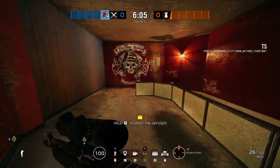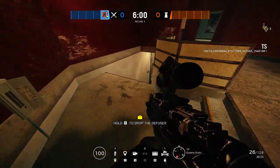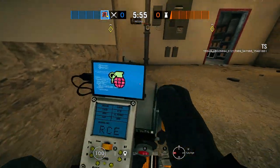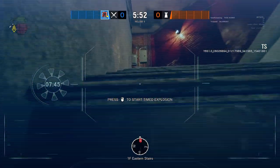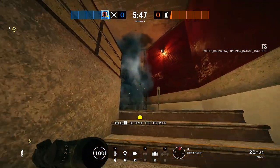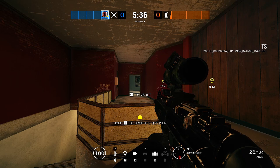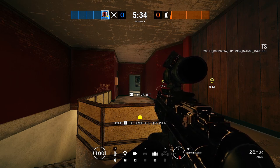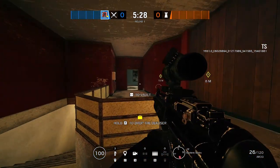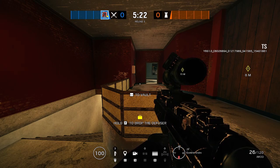This operator is the best we've had in a while for the 20-second meta and the utility meta in general — you can just destroy so much utility. Usually people set up with a Jäger and barbed wire; you just jump your drone up and destroy it all, and now you can rush upstairs and push the objective. Hopefully if you didn't know anything about Flores, this helped, or at least opened your eyes to some alternative strategies you can implement today.